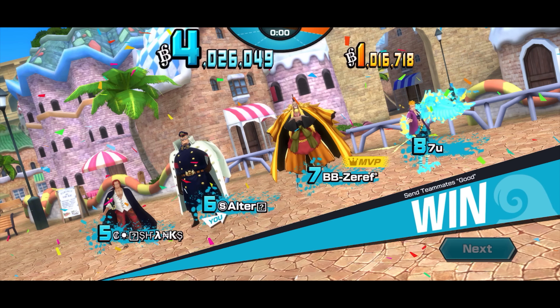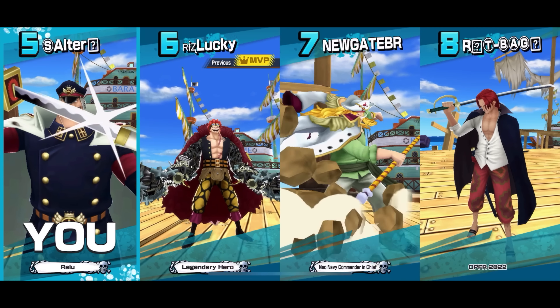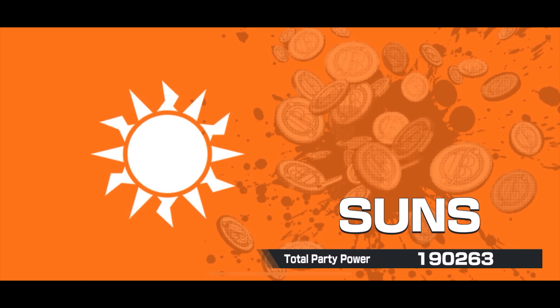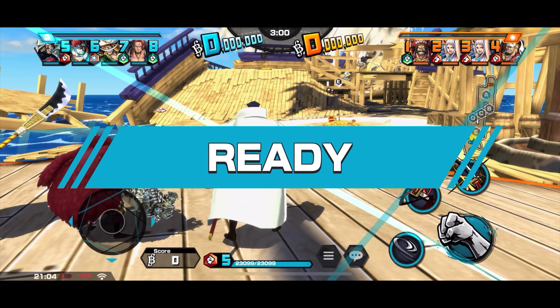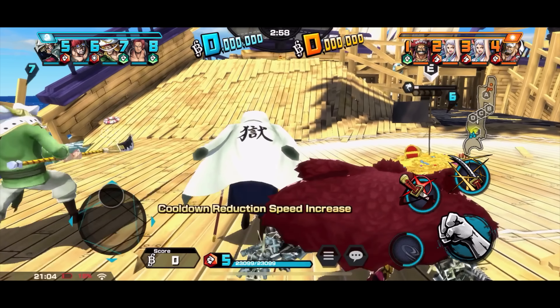Something worth noting: if you mostly kill opponents using your skill and don't use much normal attack, somehow you don't get much score. The game's score calculation seems to value involvement in fights and normal attack usage more than just using skills to kill. Other factors include HP recovery and inflicting opponents with status effects.